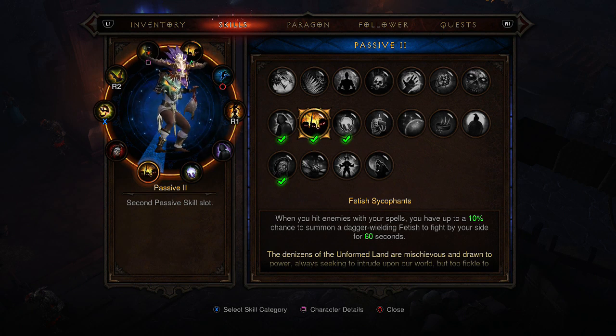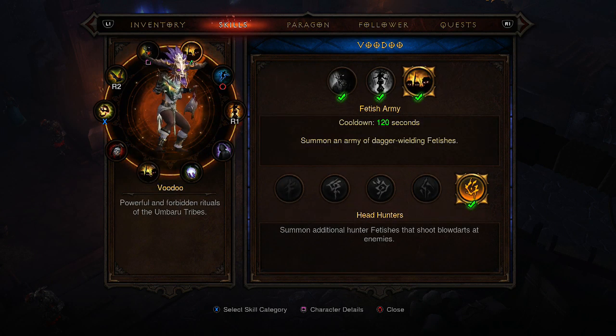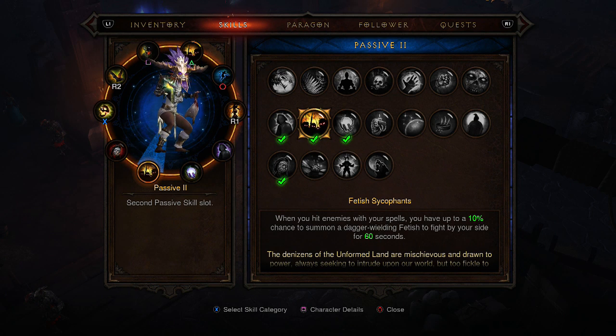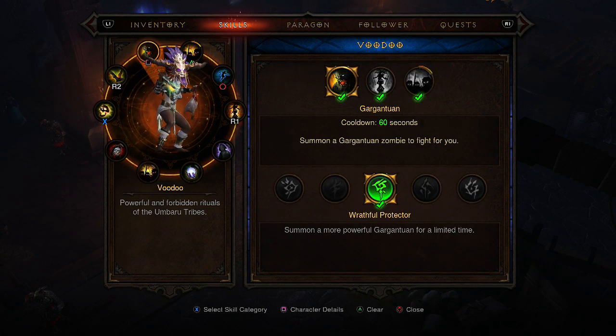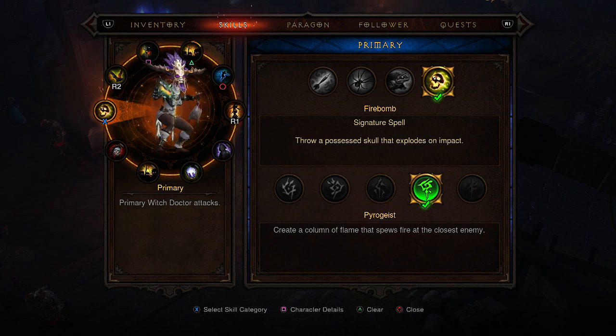The second passive I've got is Fetish Sycophants, which gives you a 10% chance to summon a dagger-wielding fetish to fight by your side for 60 seconds. This one is a bit more damage-focused — it's basically a fetish from the Fetish Army and does quite a good amount of damage to any sort of mob. It does more damage than the Fetish Army but probably about the same damage as what you yourself put out.